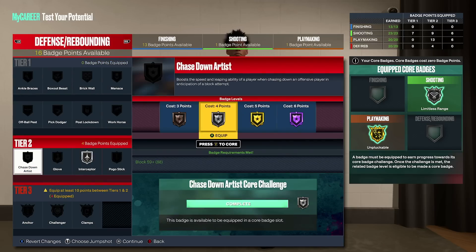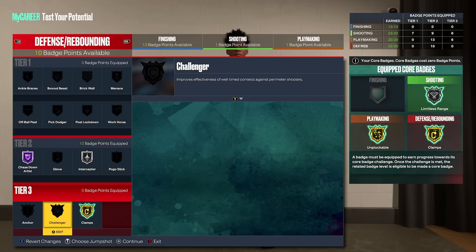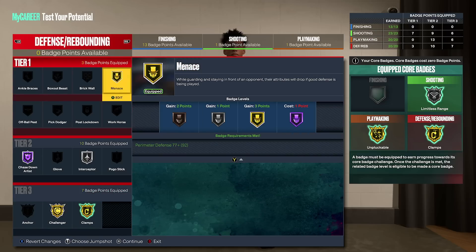For defense and rebounding, you're going to have interceptor on silver, chase down artist on Hall of Fame, clamps on gold core. If you're playing twos, you're going to have anchor on silver; if not, challenger on gold. And menace on gold as well.